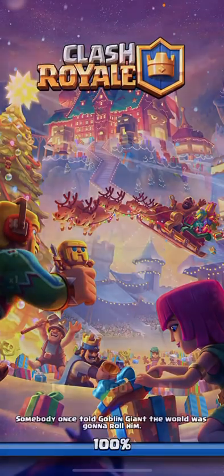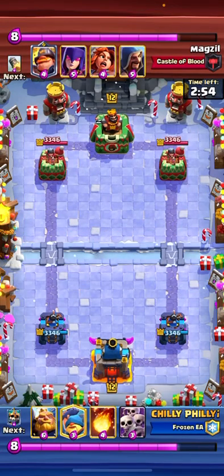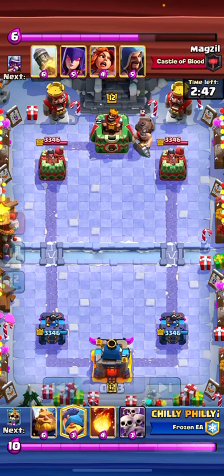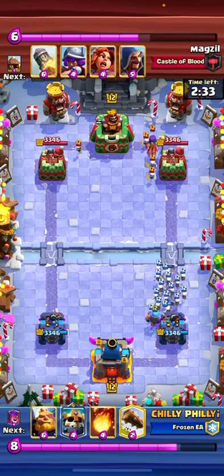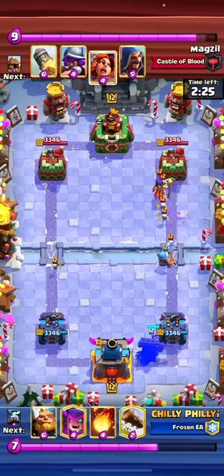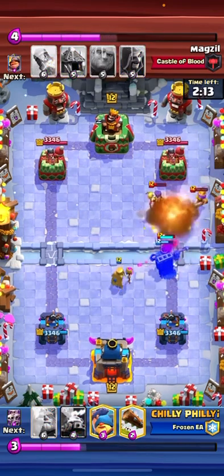Hopping into the last match here, going up against Magzo. He's playing a mid-ladder deck for sure — Witch, Wizard, Mighty Miner, Rocket, Valkyrie. I don't know what this is. He plays a Mighty in the back; I just play a Fisherman. I don't really have the best cycle. I play a Skarmy and it takes it out pretty easily. I play a Mother Witch but he plays a Valkyrie, so I get a really good Fireball down there.